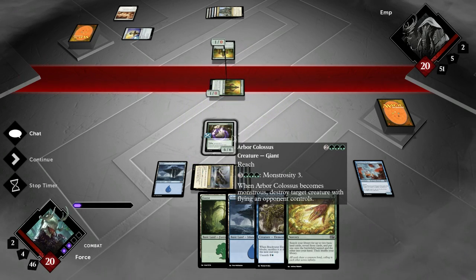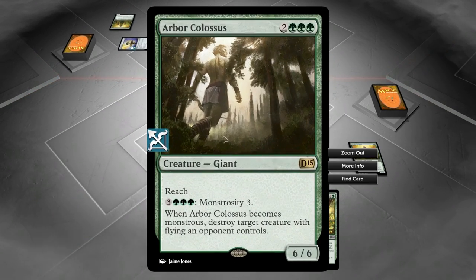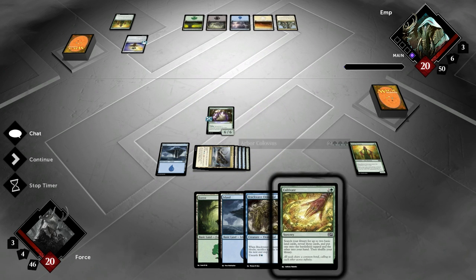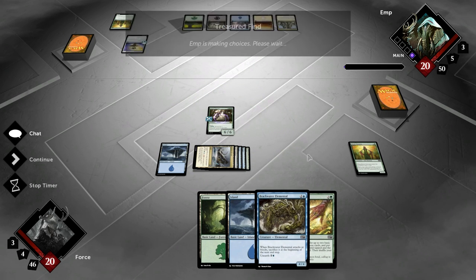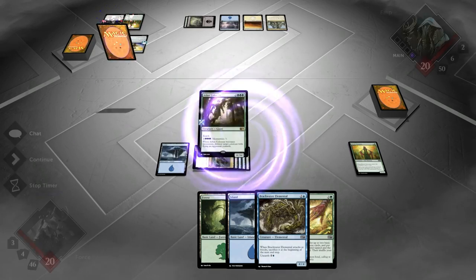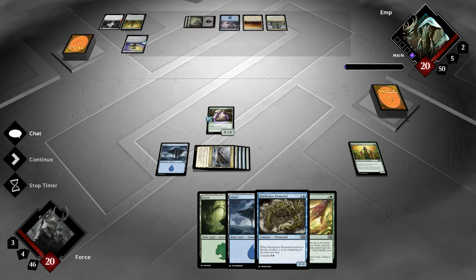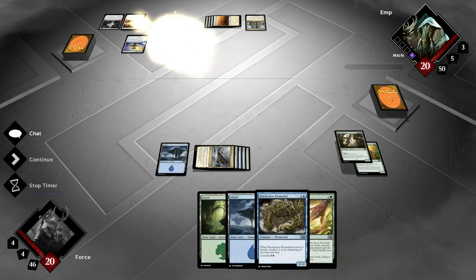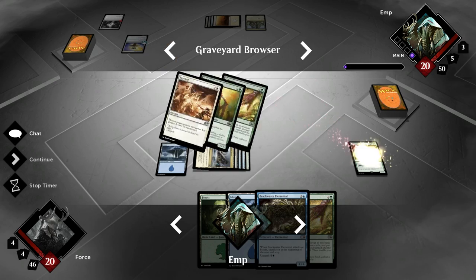Okay, so that means he has something else to deal with this. He might just have another Reprisal. There's a very good chance I'm just dealing with a bunch of removal. Treasure Find into Reprisal into kill the Arbor Colossus. There you go. The removal is real.